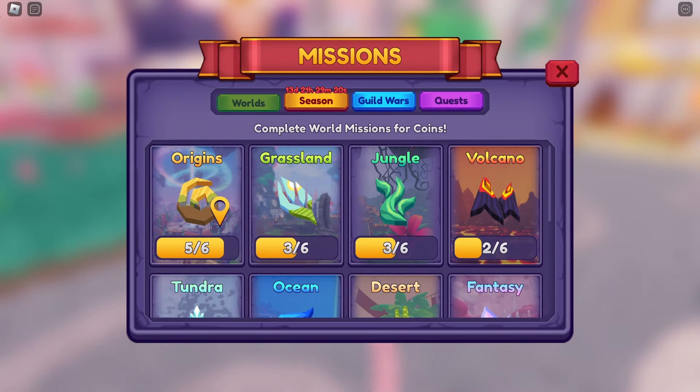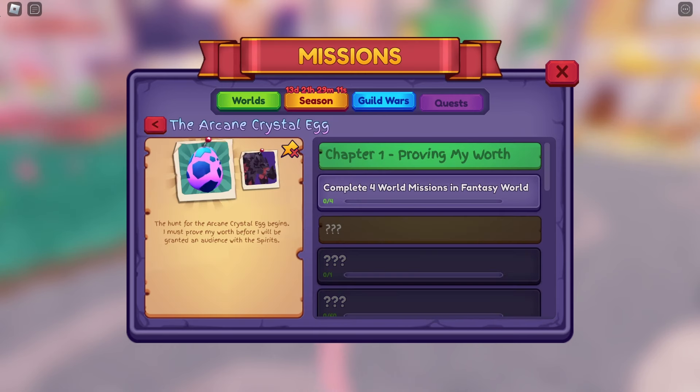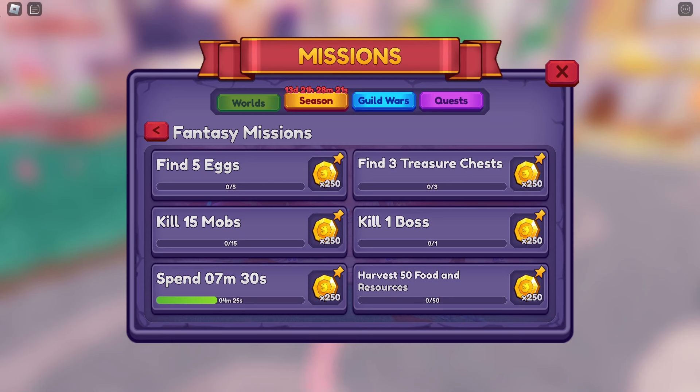Let's begin. The first mission will have you complete four world missions in the fantasy world. If you've already completed them, you're going to have to wait until the missions reset the next day. You have six days — technically seven — to do the whole Arcane Crystal Egg quest mission. And even if you don't finish it, it will save your progress when they reset. Each world has six missions that can be completed daily: find the egg, find chests, defeat mobs, defeat the boss, spend a set amount of time in the world, and harvest resources. I'm going to quickly complete four of these missions and we'll continue on with the next quest mission.